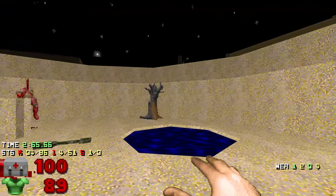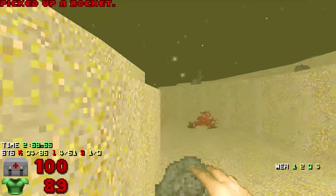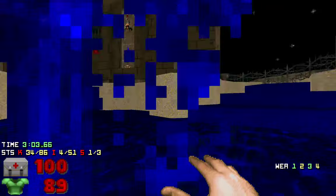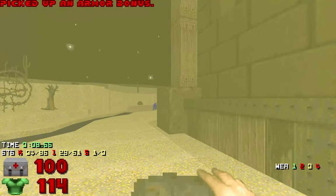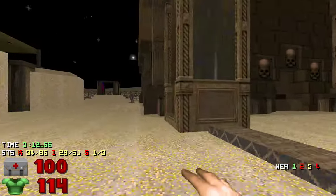I still don't understand this though. But I get some rockets I guess. I kind of want that soul sphere - it's deep water! Nice. I really like these little details. It does look really cool.